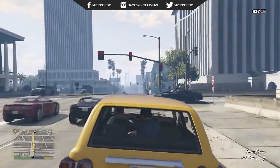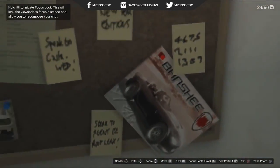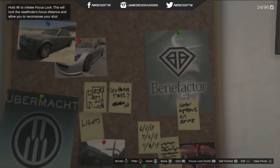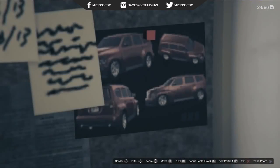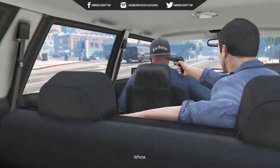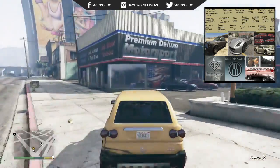The first vehicle we're going to be looking at — the Easter egg in Simeon's car dealership — is one that's been drawing a lot of attention lately. It's actually on a bulletin board in Simeon's car dealership. I'll put an image on the screen, but it's got a few images: the Enus Super Diamond, Benefactor, a few sticky notes as well. But there's also an image of a red vehicle that looks extremely similar to the Chevrolet HHR, which is kind of like a mini SUV slash crossover vehicle. It's interesting because it's located with all those other car brands, manufacturers, and vehicles we see in the game. However, this car is not in the game.